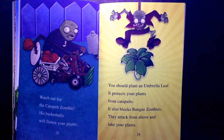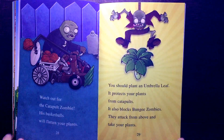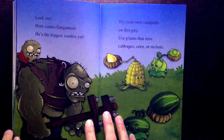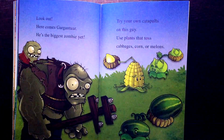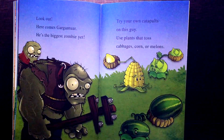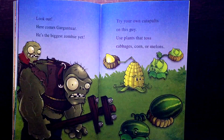The umbrella leaf also blocks bungee zombies — they attack from above and take your plants. Look out! Here comes Gargantor. He's the biggest zombie yet. Try your own catapults on this guy. Use plants that toss cabbages, corn, or melons.